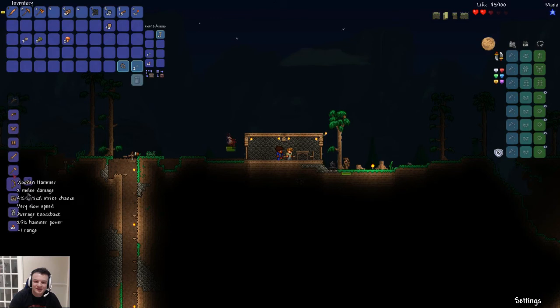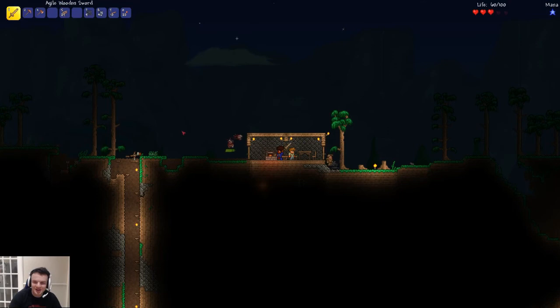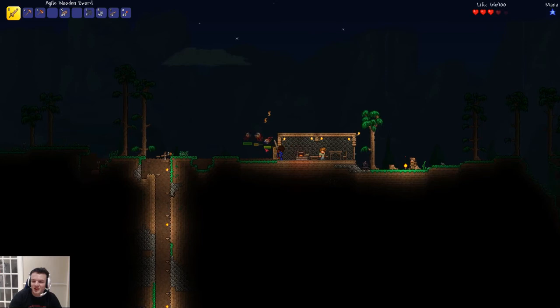I can write in it. A fish's house. Seven melee damage. Build a sword. Hey, no, this is my house! Alright, I got a new weapon — a wooden sword. So much better than a copper one, apparently.